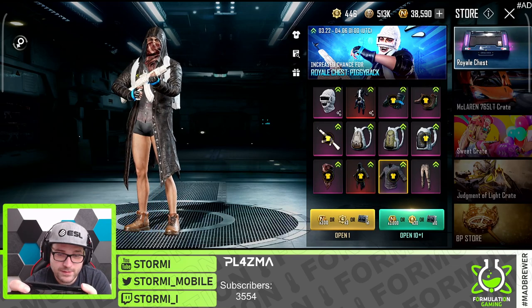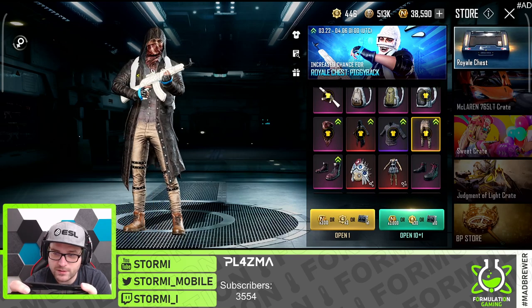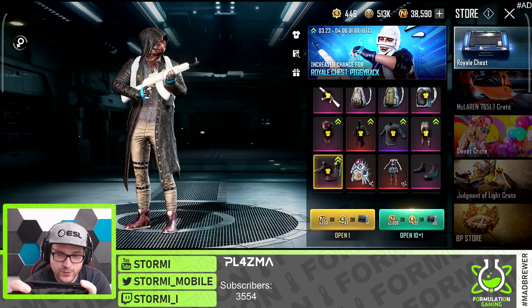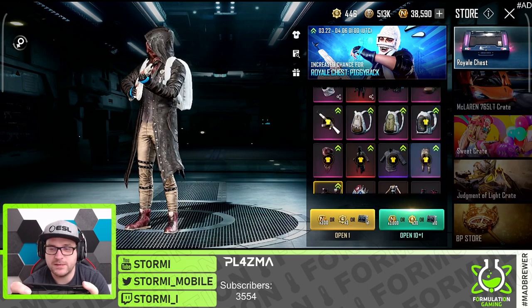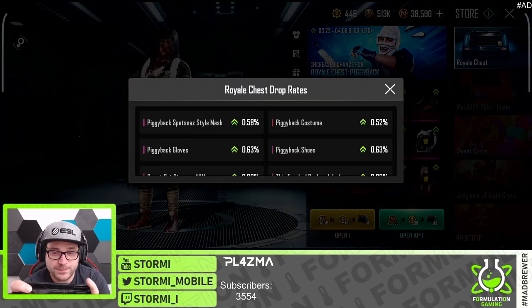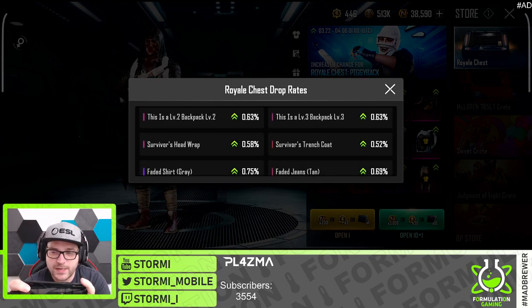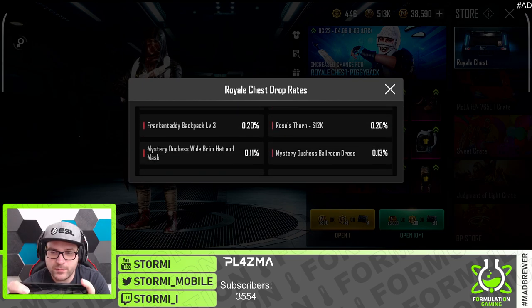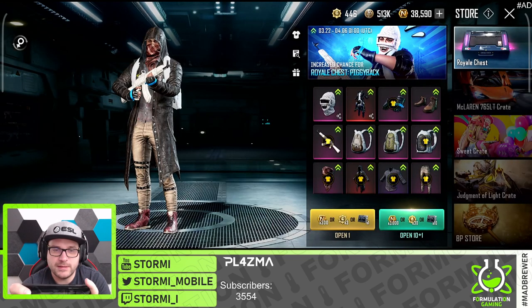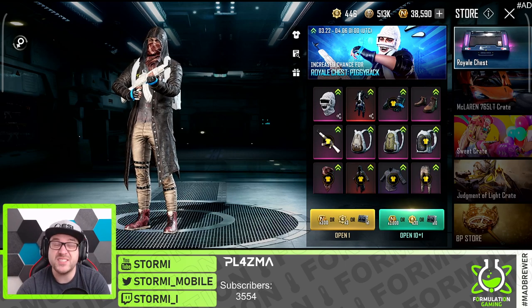We also got the faded shirt in grey, the faded jeans tan which are quite nice, and the high top trainers in red. Those are the skins which got added. We have increased chances for them — for the costume we have a 0.52% chance, and for the trench coat as well. The other ones got a little bit less chance. This makes the crate total 35 or 36 mid-kills, which is insane.